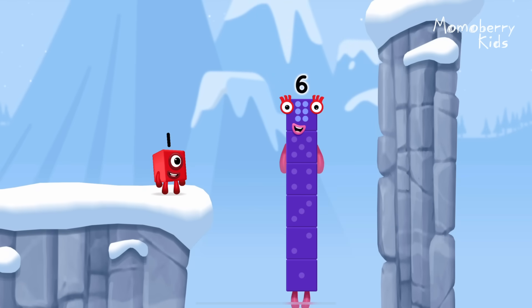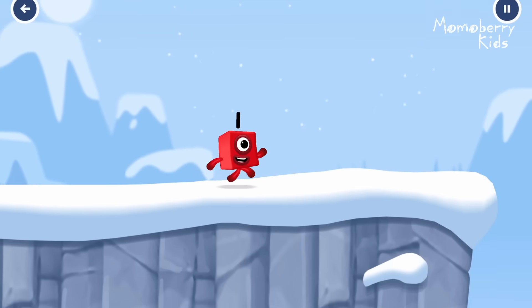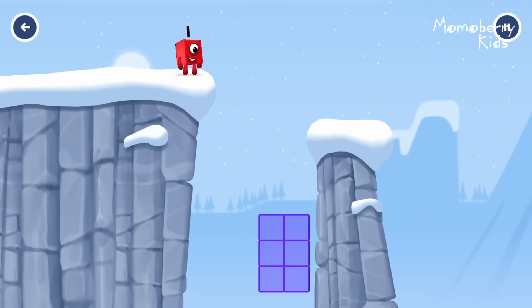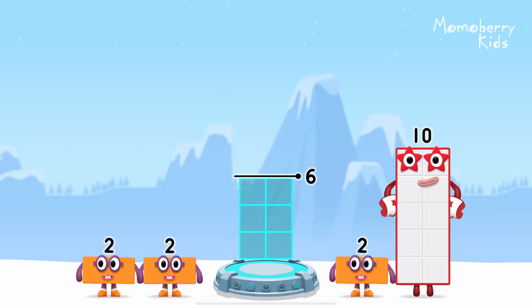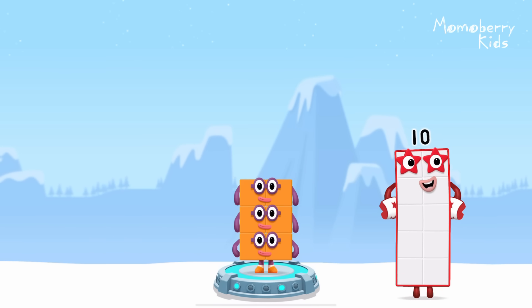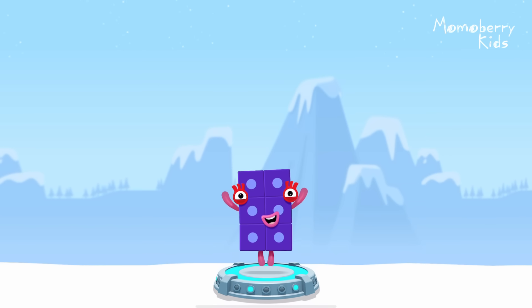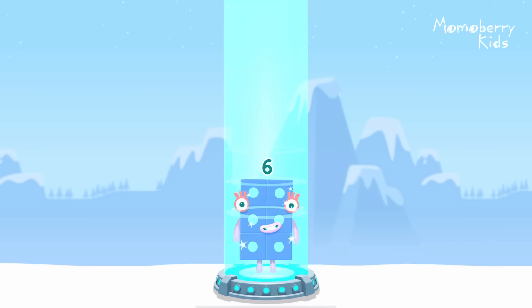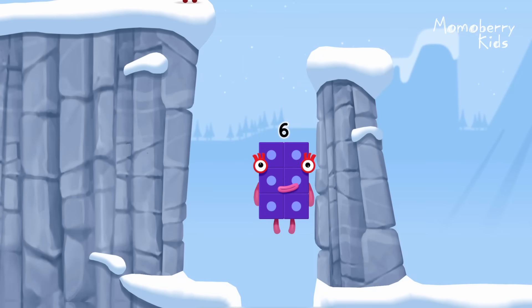I am six in the mix. Add number blocks to make six. Two, two, two. You solved it. Two plus two plus two equals six. Six. Fantastic.